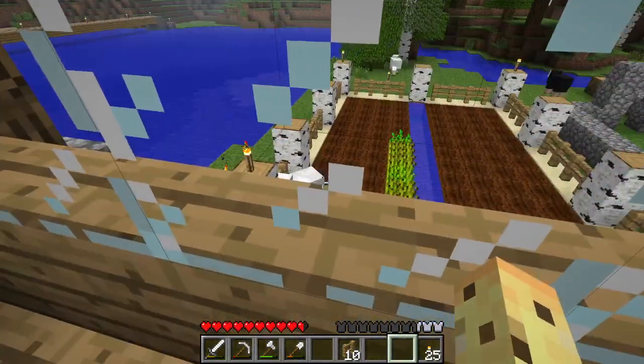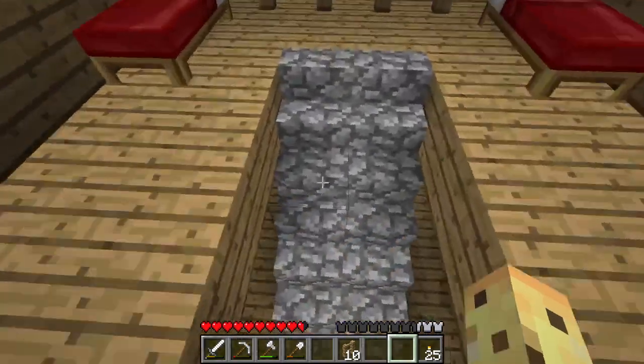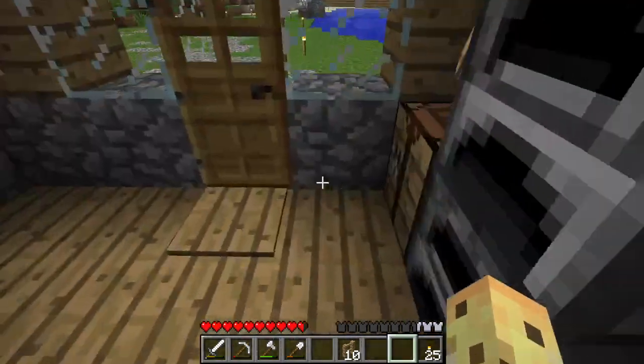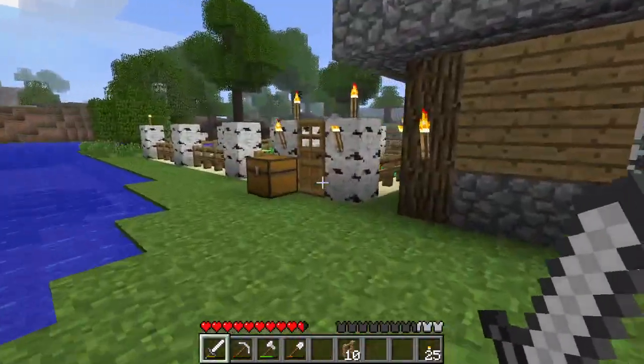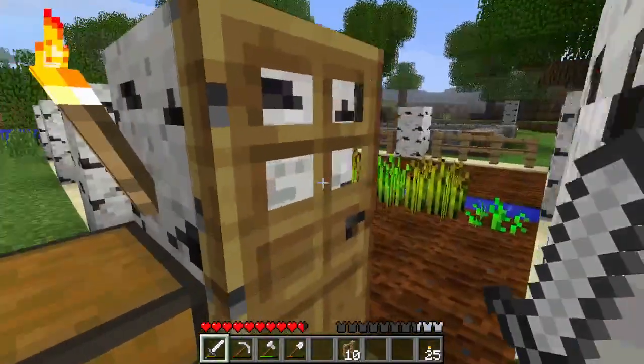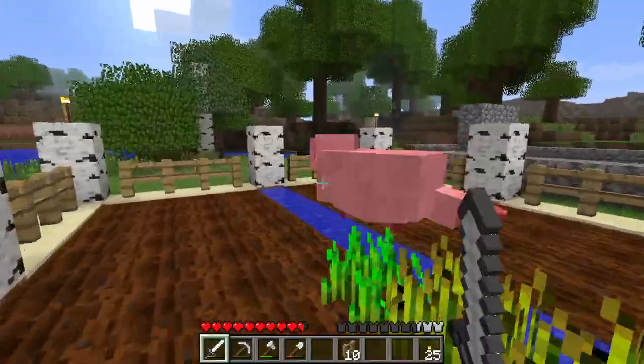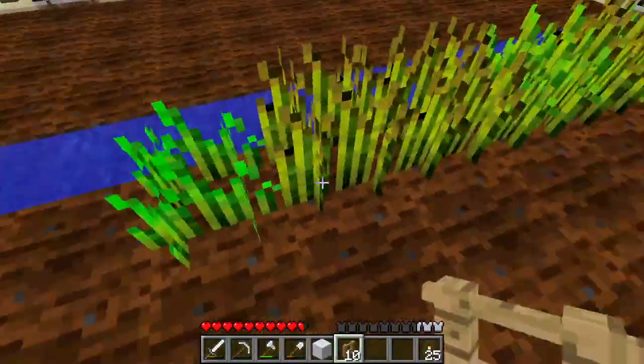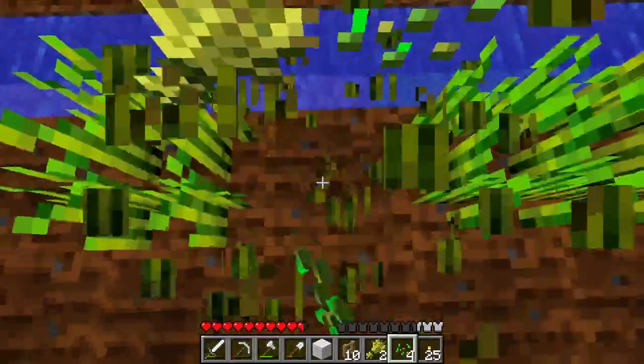A sheep somehow got into my crops - they're not supposed to be in there. It should be sheep-proof, and the way I've got it set up should hopefully be trample-proof too. Can you just die? Thank you.